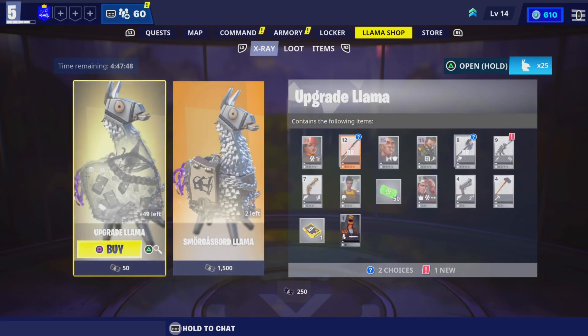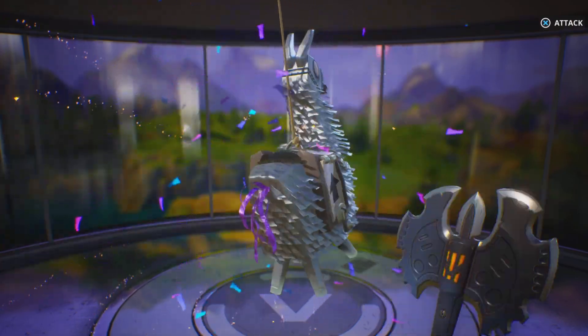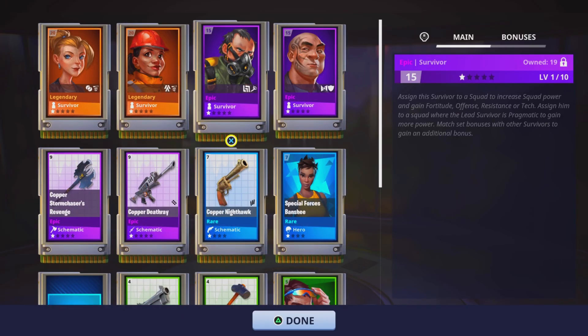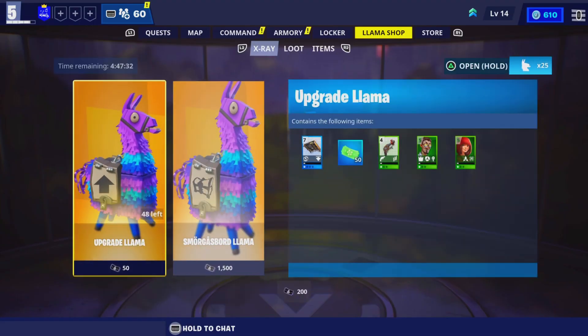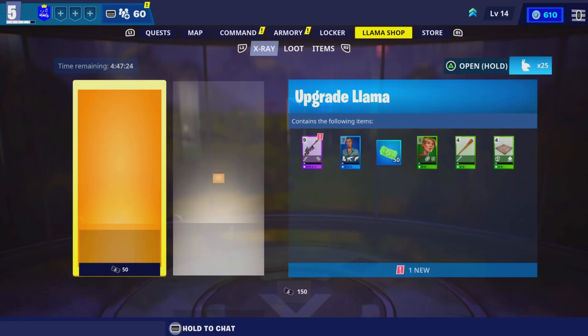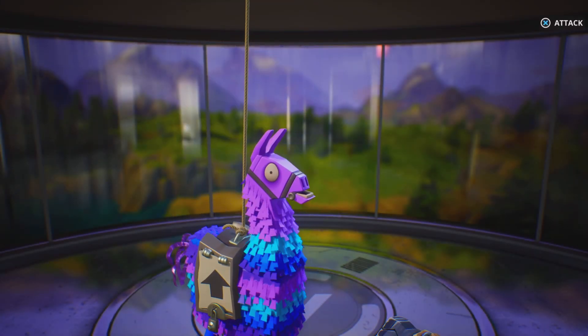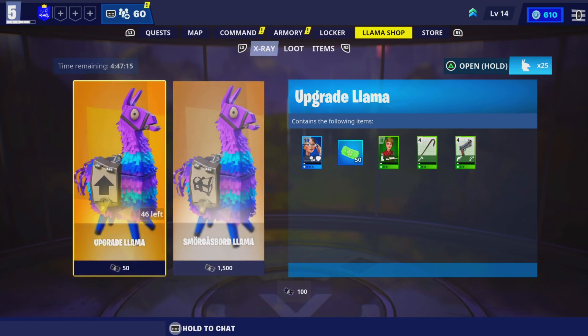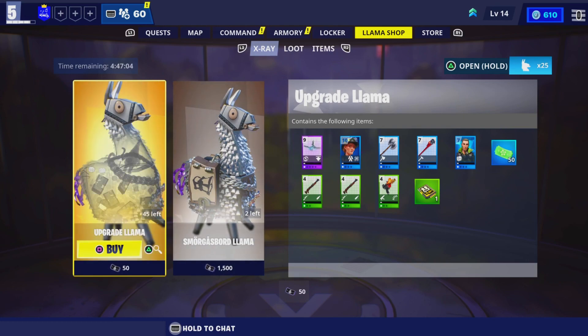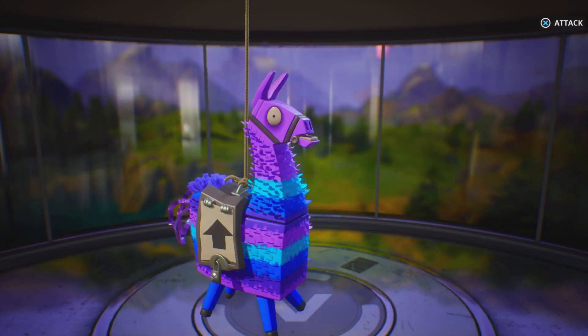I can open another llama — let's just open it to see what we get. Oh my days, we got a silver gold llama! We can fast forward it and choose this item — I want this item, the hero. Look at what you unlock — some pretty cool cosmetics. You can upgrade another llama. Let's open a few more of these llamas. We got an upgraded llama — let's see how it looks. Oh my days, let's go!